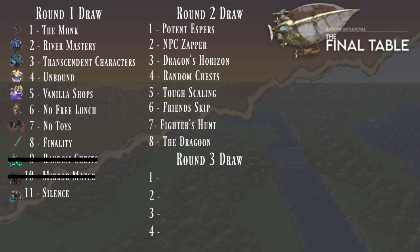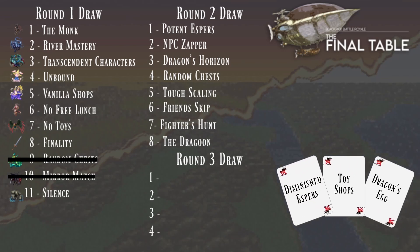We need more chaos in this. Getting that 100 to 200% stat scaling is always spicy. Abu finished fourth in the previous round and is picking first — he draws Diminished Espers, Toy Shops, and Dragon's Egg.